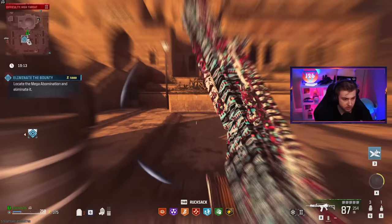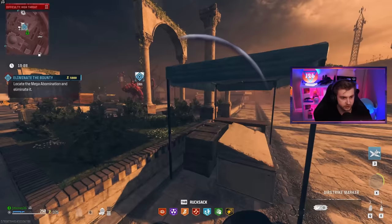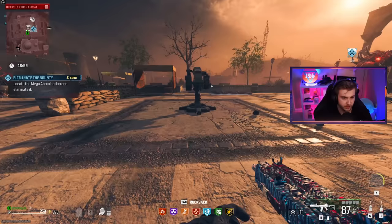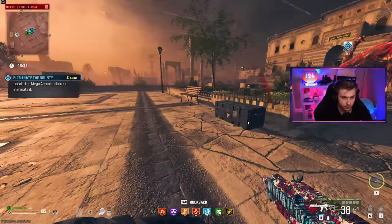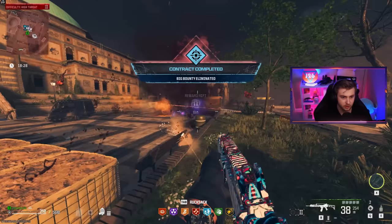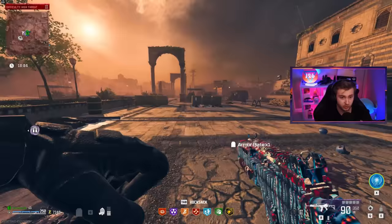I got pushed off the deposit point. Let's start this out with an airstrike, and let's throw a decoy to get all the zombies off my ass. Let's hope I don't accidentally airstrike myself. Deposit — go! Get him, turret! The turret's going to do all the heavy lifting for us. We did it — we beat it! We got our Ray Gun schematic. Let's go!